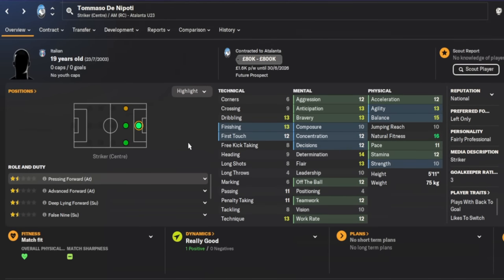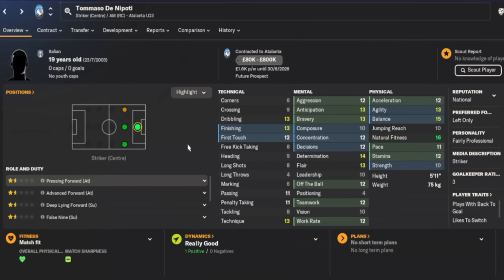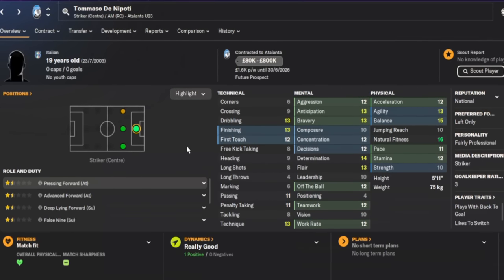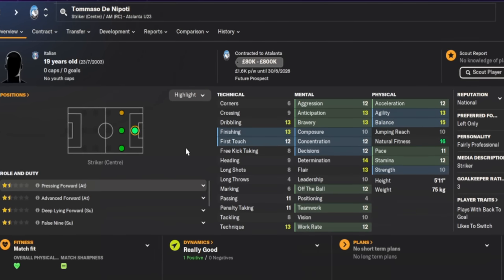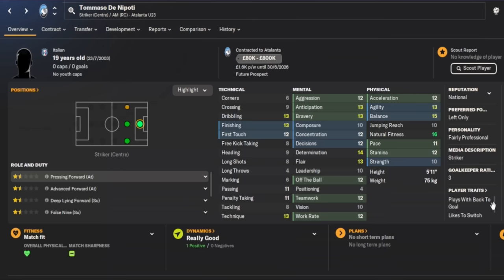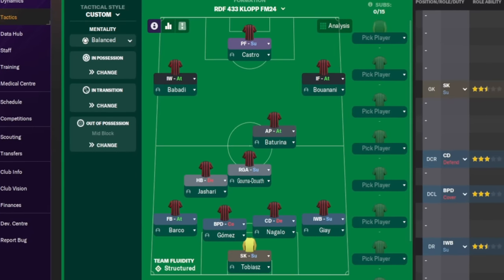There were quite a few striker honorable mentions, so I went for the cheaper option in case you're short on cash: Tomaso D'Nepalty, currently at Atalanta, costing a maximum of 800k. He's 19 years of age and you'll want to improve his movement — acceleration, pace, and off-the-ball — but he could do something in a top tier given a year or so. His traits include playing with his back to goal and switching the ball out to wider areas, making him a pressing forward on support or deep-lying forward on attack or support.